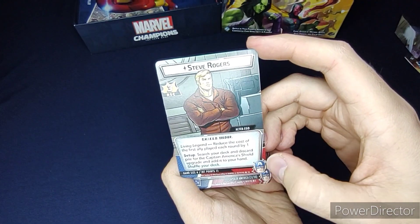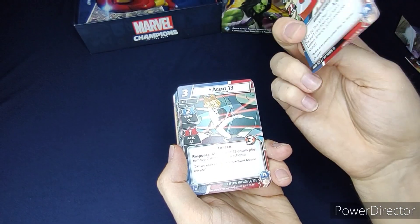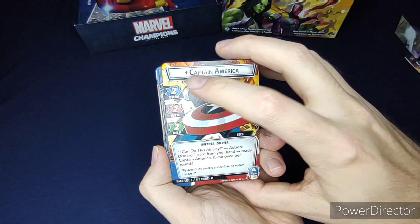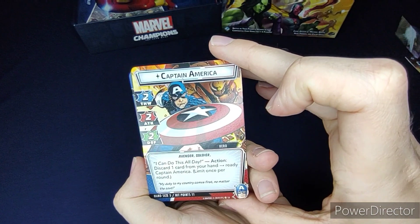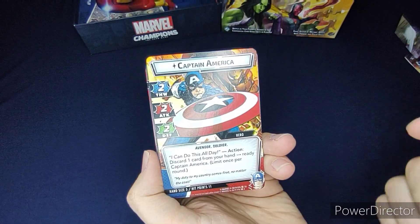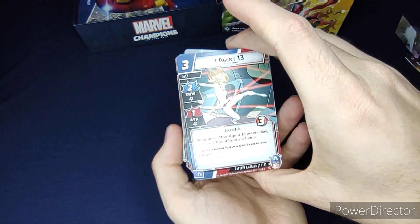His other ability is: during setup, search your deck and discard pile for the Captain America Shield upgrade, put it into your hand, then shuffle your deck. On his hero side, Captain America has a thwart of two, attack of two, and defense of two — pretty balanced. His action: discard one card from your hand to ready Captain America.